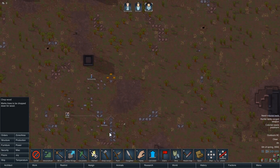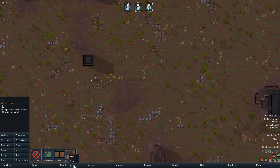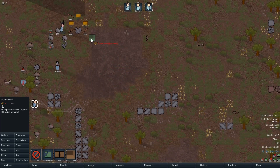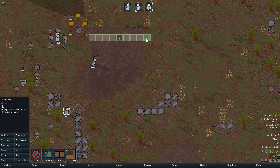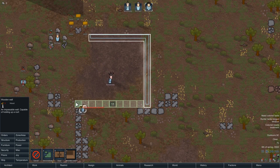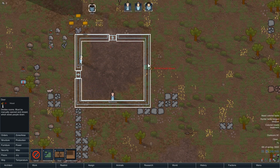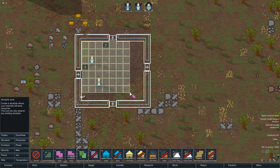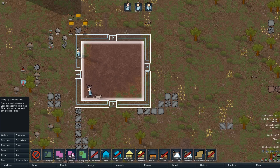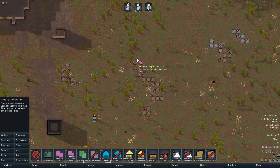Let's start by building some stuff out of wood as per usual. We'll build a little guarded stockpile here with a door, zone it off. We'll have a big dump somewhere over there because there's already lots of stuff there.